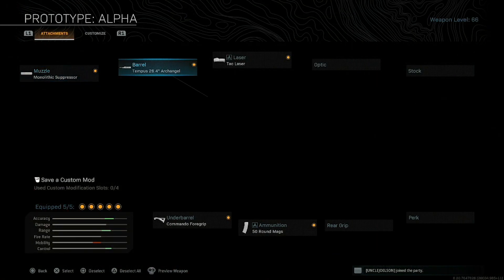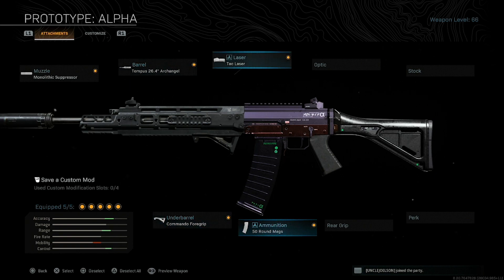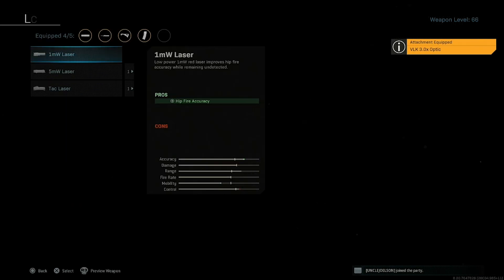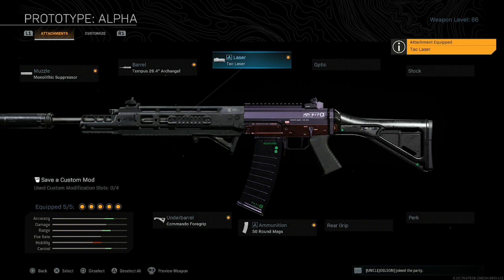On the GRAW, I'm running Monolithic, Archangel Barrel, Commando Grip, 50 Mag, and Tac Laser. If you saw my other video a few days ago for my GRAW, I have two variations I run — I either run this or I run this. In the gameplay I was running the second variation. I love this so much — it's a laser beam, and you're gonna see that in the gameplay. Definitely give it a try.